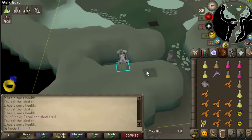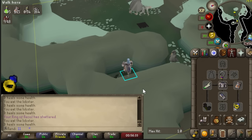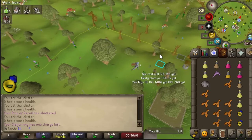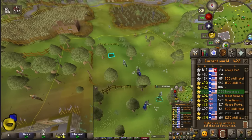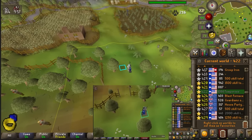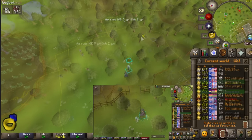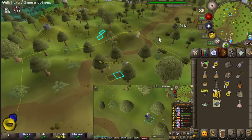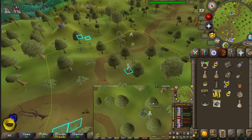We'll eventually form a Magpie Farm, probably with about 20 accounts just sitting around in Puro Puro. Get a bunch of GP, get a bunch of hard clues we can juggle, as well as another 1,000 or so recoils. Hopefully we don't have to use that 1,000 though, because we're well overdue for the drop anyway. I got alerted of a couple magpies near the Ham Hideout, caught one, no recoils though — just 2 rune bars. Common theme throughout this video: smithing XP.